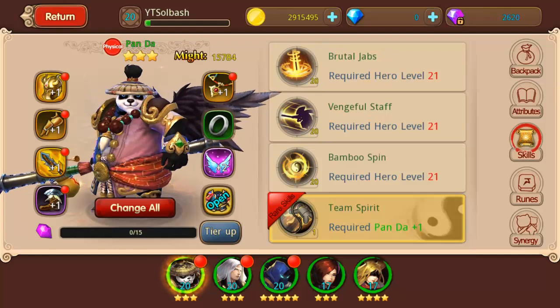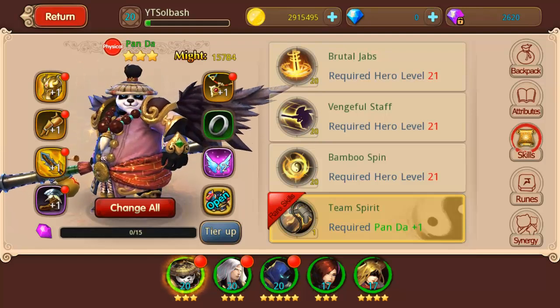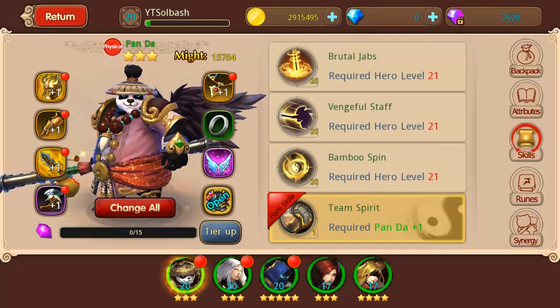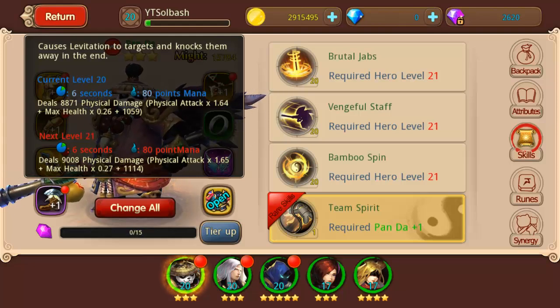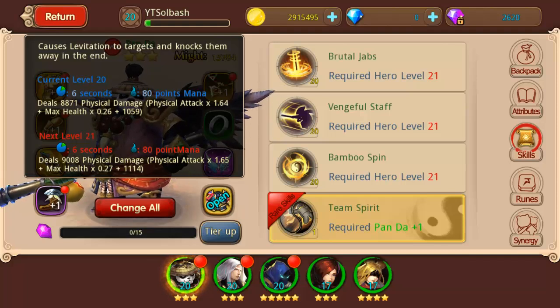For his skills, his first three skills you get as you go and unlock him in levels. You unlock them by level 10 for the last one. The first skill is Brutal Jabs, and what it does is it causes levitation of targets and knocks them away in the end.